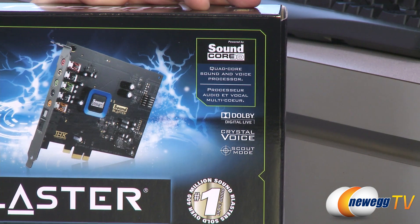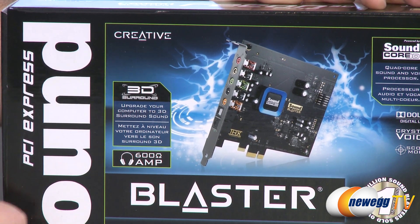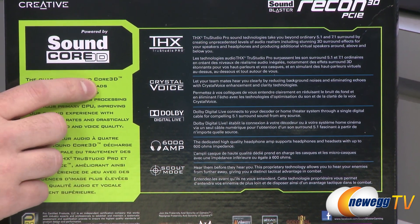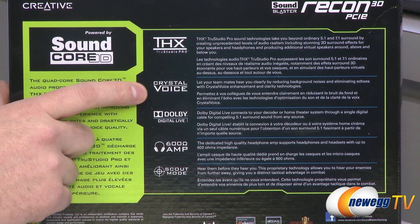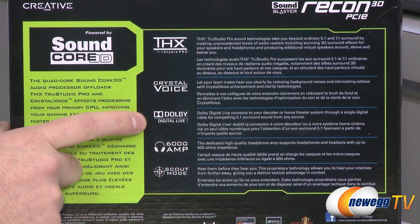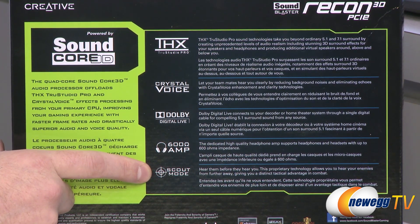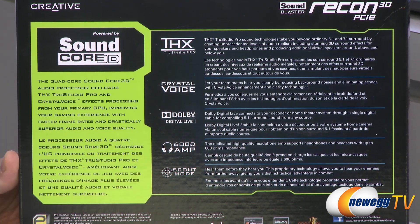You also get 3D surround, so you can upgrade your system whether you're using a 3D surround speaker set or a 3D surround headset. You get 24-bit digital-to-analog and analog-to-digital audio conversion. You get THX TrueStudio Pro Sound, Crystal Voice which reduces background noise and echoes from your microphone while using Ventrilo or similar services, Dolby Digital Live, support for headsets with up to 600 ohms of impedance, and Scout Mode — a proprietary Creative mode that lets you hear enemies in games from further away, giving you a tactical advantage.